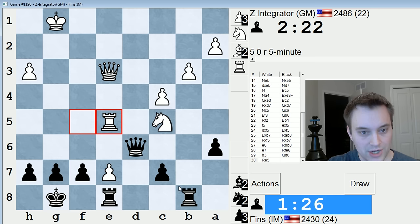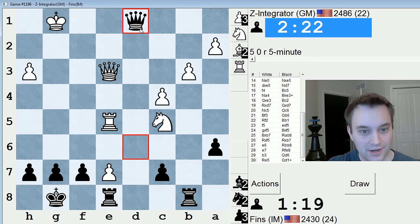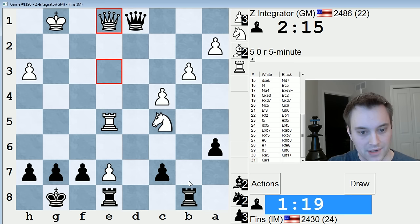Now, do I check first or do I play Rb6? There's a draw offer — not going to take it. Maybe I should have lifted the rook first, I'm not sure. But we'll see.